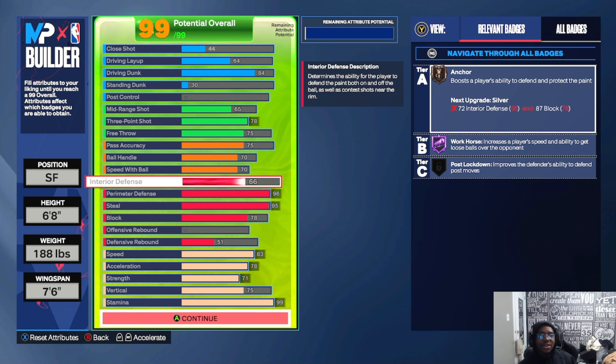Interior defense is 66, perimeter defense is 96, steal is 95, block is 78, and defensive rebound is 51. I know some of you might ask why the rebound is low for a six-eight, but I'm a lockdown — I'm not boxing out centers, I'm playing perimeter defense, contesting perimeter shots. I'm nowhere near the rim for a rebound. I just need interior defense, perimeter defense, steal, and block to stop guards. In Pro-Am, I call rotation and I'm gone — I'm not down there battling seven-footers.